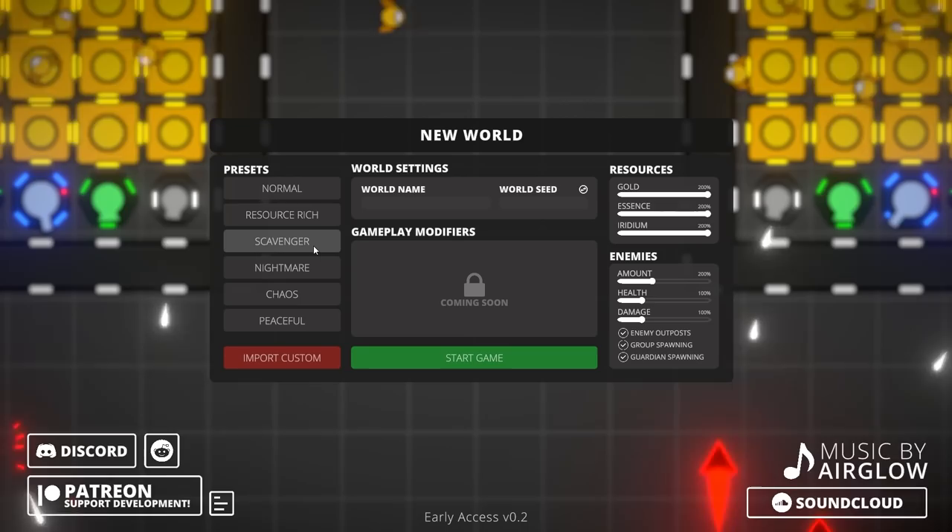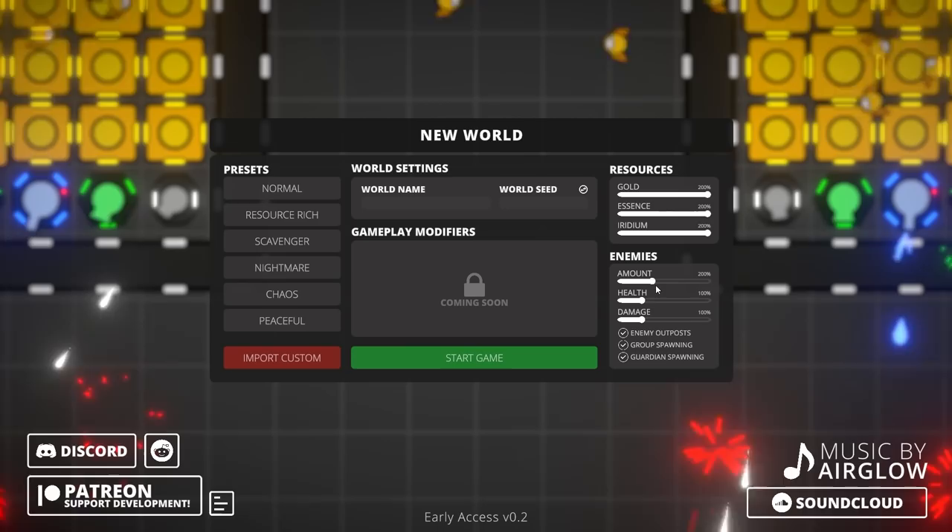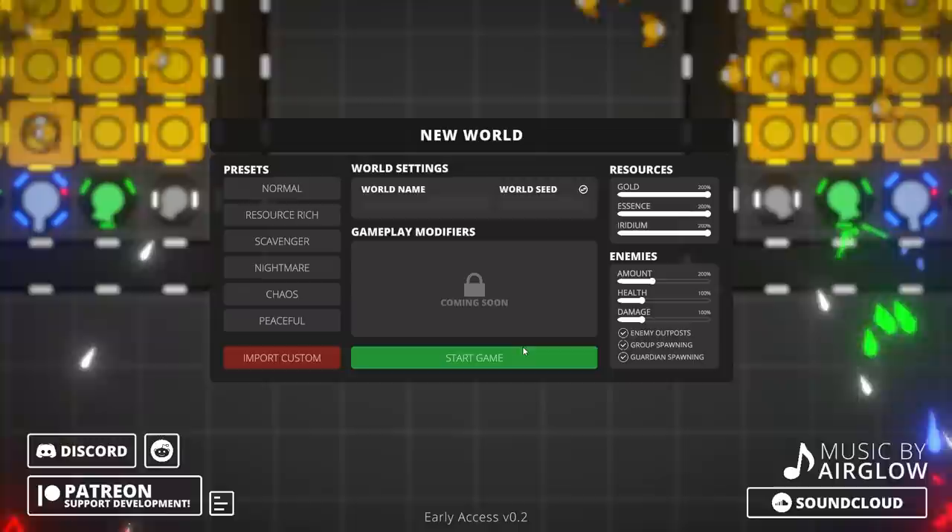So we can do presets: normal, resource rich, scavenger, nightmare, chaos, and peaceful. Frankly, I like the idea of just going on resource rich. Yeah, so we get twice as many enemies, but we get a lot more stuff.